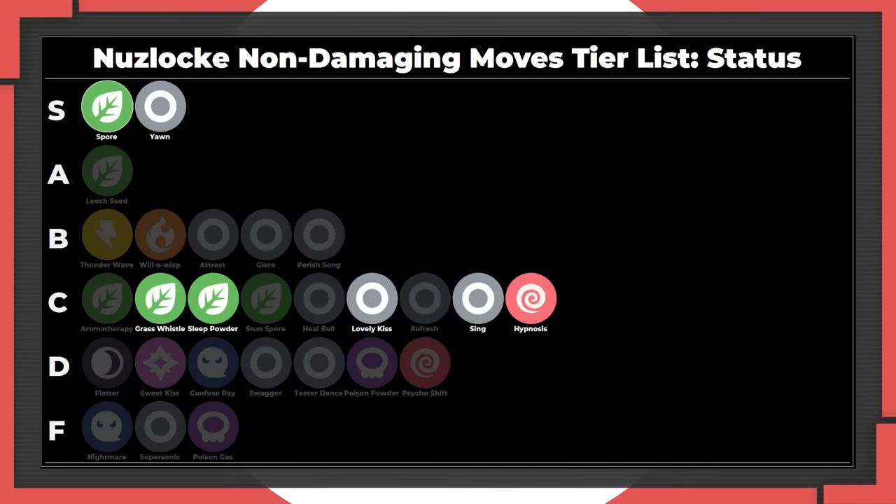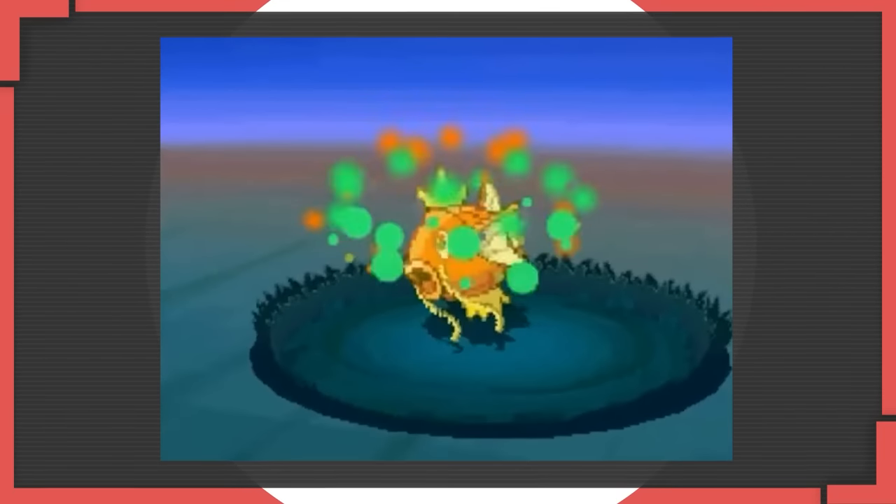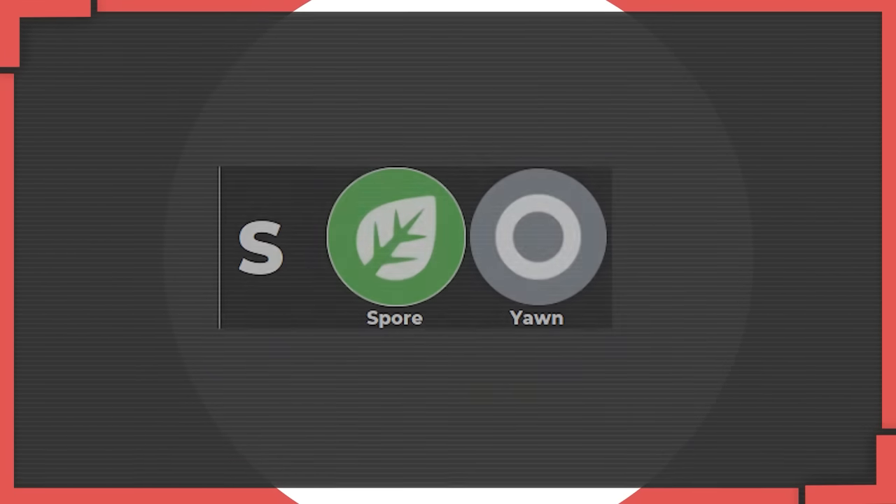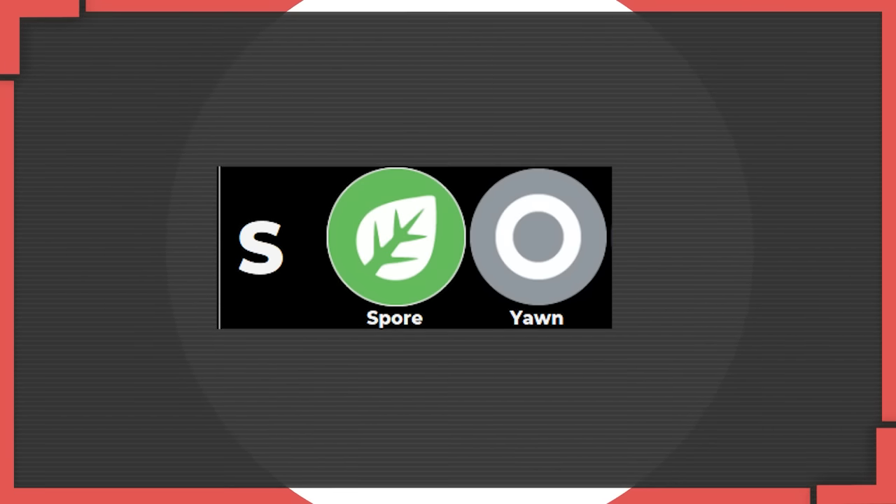Sleep, on the other hand - poor accuracy still makes most sleep moves not worth clicking unless you're really desperate for an out. 55% on Sing, 60% on Hypnosis. If you're in a spot where you have to click one of these, you've either screwed up really bad or you would have been fine even if you hadn't clicked it. But Sleep's ability to win you a free turn - and even more if you're lucky - makes it extremely valuable when paired with 100% accuracy. Spore always goes at least neutral in turn advantage because, at least after Gen 1, the opponent is guaranteed to sleep for at least a turn. That's why both Spore and Yawn are clear choices for S tier moves.